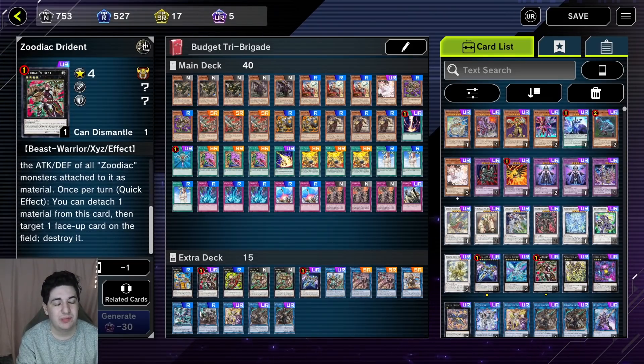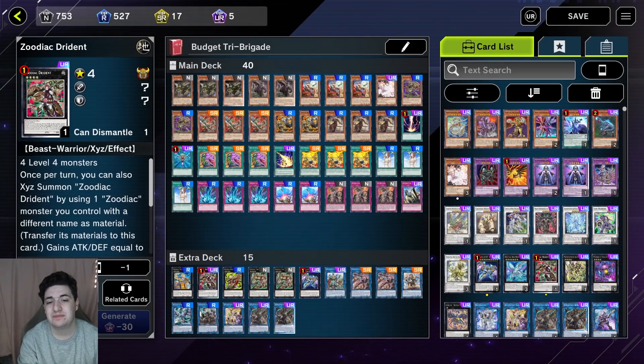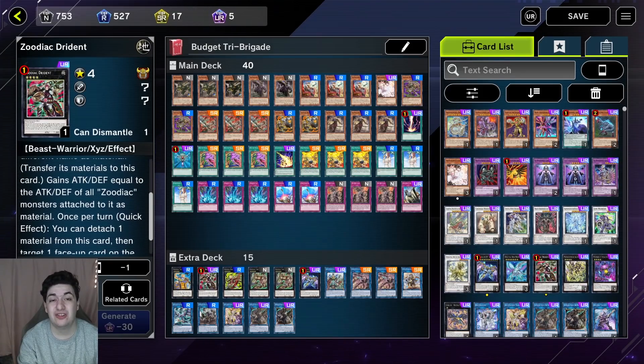Zoodiac Drident — everyone should know what this card does. This is the best Zoodiac XYZ by far, and it is currently banned in the TCG but at one in Master Duel format. Once per turn, as a quick effect, you can detach a material and then target any face-up card on the field — doesn't have to be your opponent's, doesn't have to be a monster, spell, or trap — and destroy it. You can use it during either player's turn. With Whiptail and Thoroughblade attached, plus Tenki, it becomes a 2,900 beater that can destroy a card once per turn. Sounds like a masterpiece.